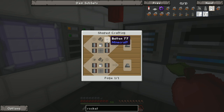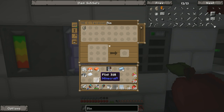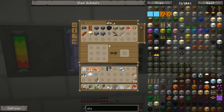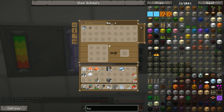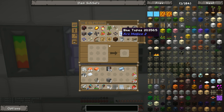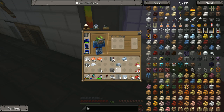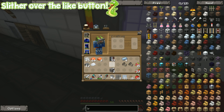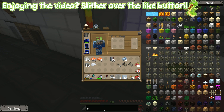I just need two flint and steels and two buckets. I've got four flints — that's good. Have we got any stone? I need two stone to make two. I haven't got any buttons — I don't want to waste any of that. I'm going to need some iron as well — we've got 20. There we go, I can make everything we need: flint and steels, two of them, two buttons.